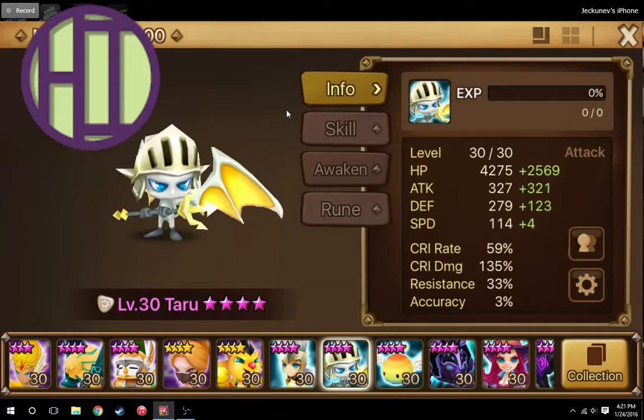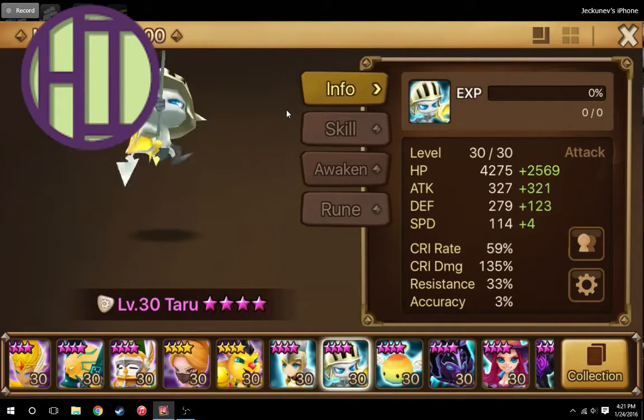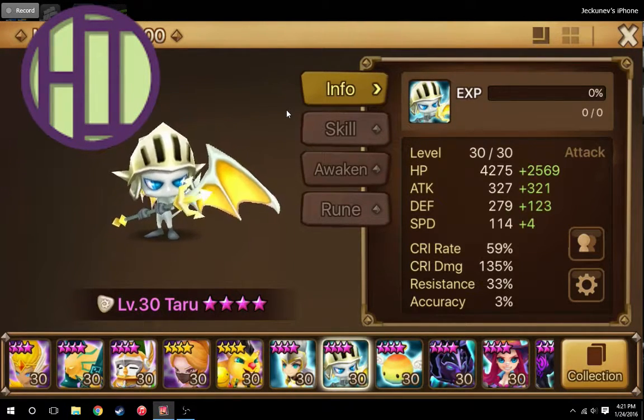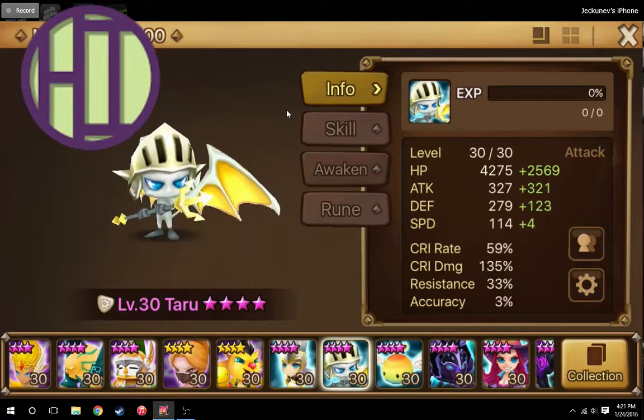However, Teru is a two-star monster, which means you only need 20 pieces from a secret dungeon, and a secret dungeon will be a lot easier. So you can get Teru pretty darn easily, and he's actually very useful.